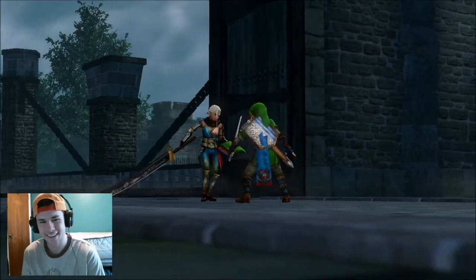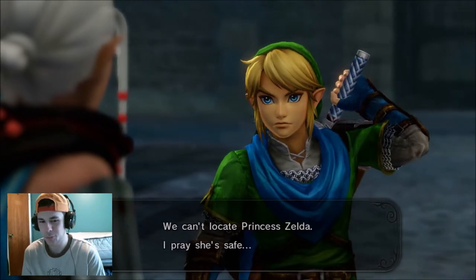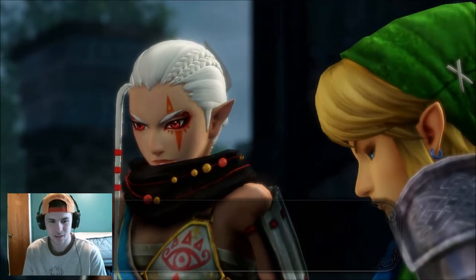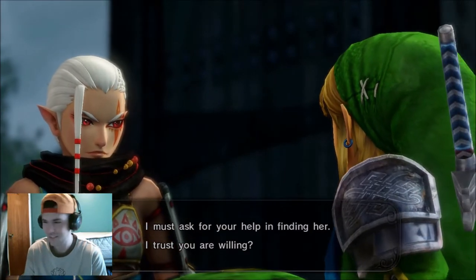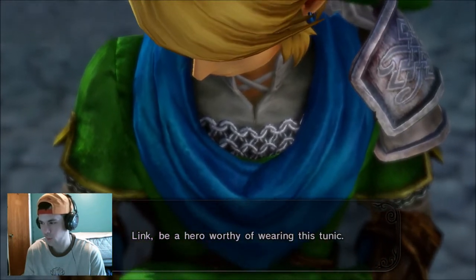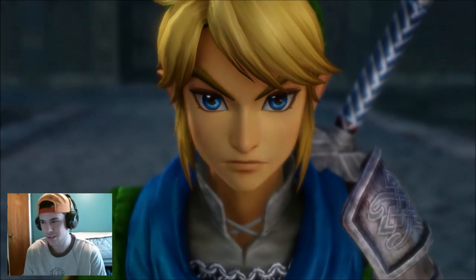There she is — Impa! I can't wait to play as her. Not taking the white hair — she looks like a grandma like that, but it works on her. And she just gave Link an extra pair of clothing because he stinks.